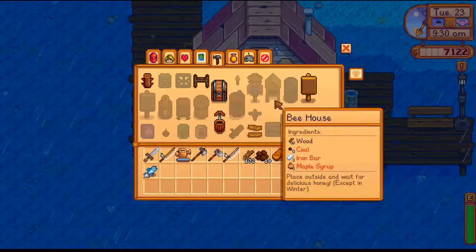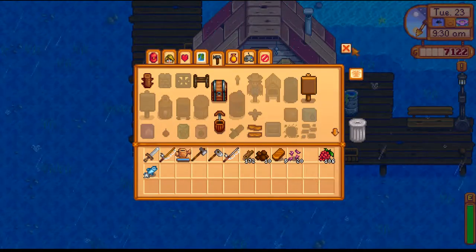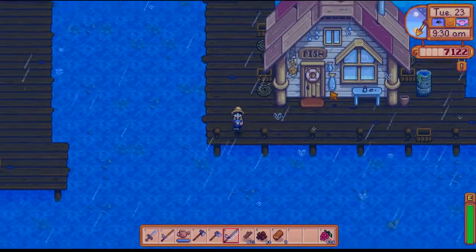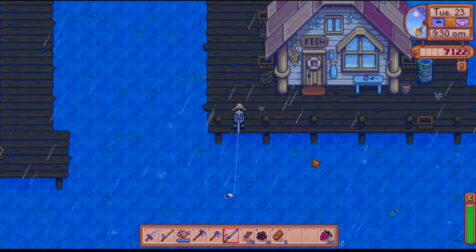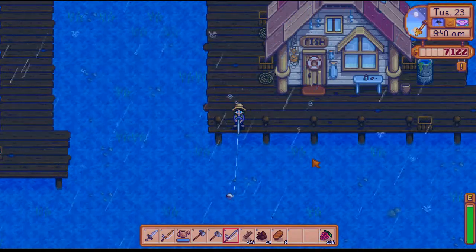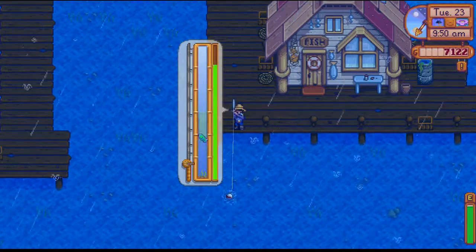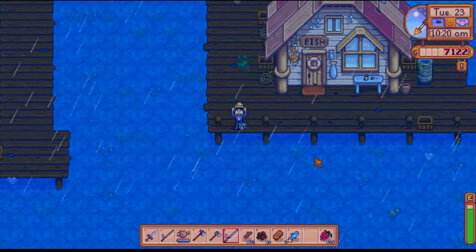I also need to catch a sardine and set that aside for the community center. First things first, let's sell these to clear out some inventory space. And now we can buy not a bamboo pole, but the fiberglass rod. I'll buy a little bit of bait — you can see it only costs five gold per bait. However, there are much easier ways to get bait: you can use one bug meat and turn that into bait, so we'll just be doing that for most of it. To actually use bait, you hover over your rod and right-click on it. Now that we have bait on our rod, we'll be able to catch fish much more quickly.